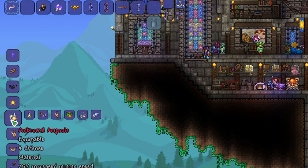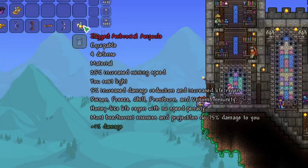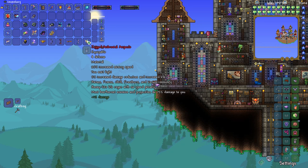And that leaves us with the Ambrosial Accessory, so we'll craft that. What the Ambrosial Accessory does is adds 4 defense, 25% increase in Mining Speed, it emits Light, 5% increase in Damage Reduction and Life Regen, and Honey-Like Life Regen with no Speed Penalty. The main thing is really getting that Life Regen and the Damage Reduction.